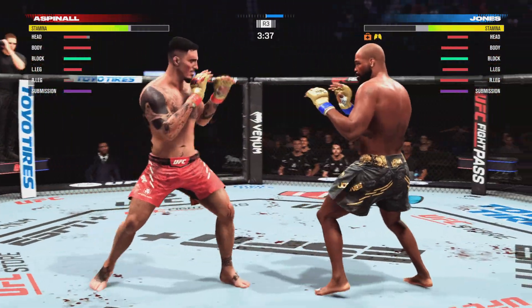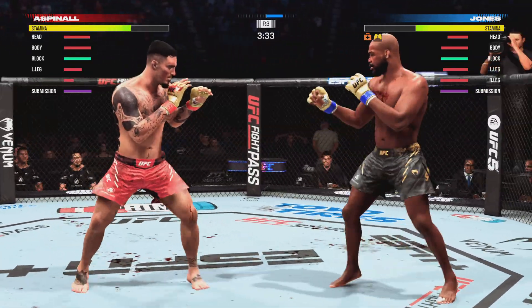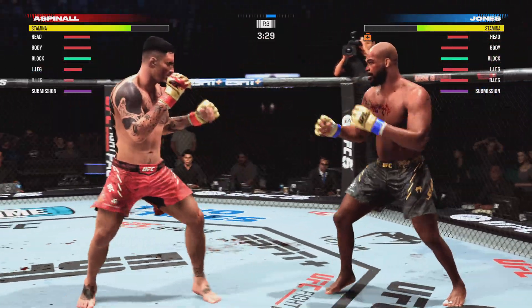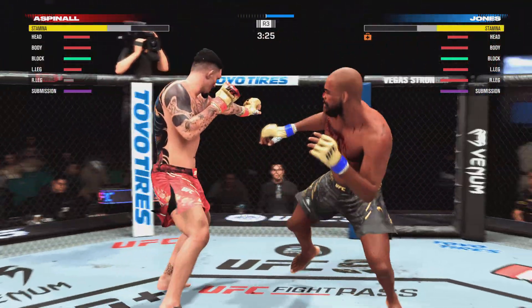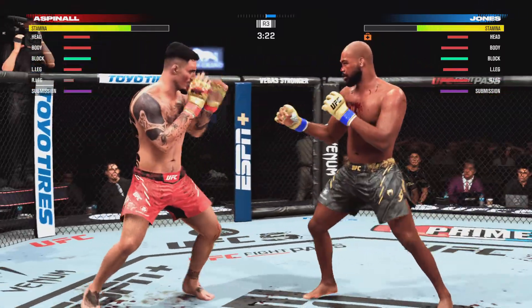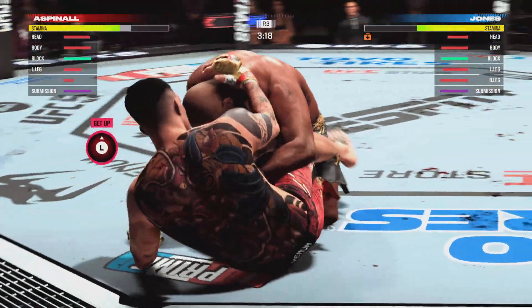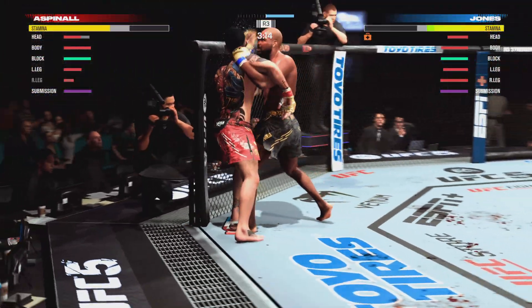Aspinall's circling to his right. Well, most fighters can't keep up this type of aggression and pace, but you don't have to worry about this guy. He hasn't really showed any signs of slowing down tonight. Jones gets the double leg takedown. Back up again — you can't hold a good man down.